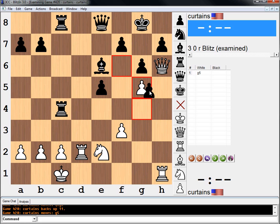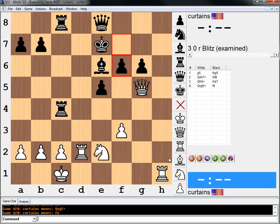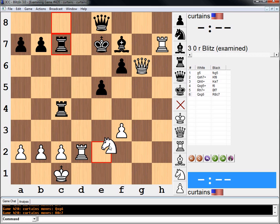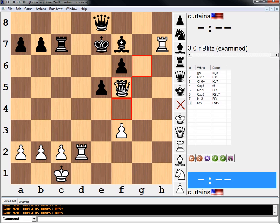And it says after pawn takes, queen here, king f8, queen h6, king e7, queen g5, f6, rook h7, bishop f7 — and this is how the game went at least. H to c7, knight g3, and you can see white's pieces are coming in. White won.